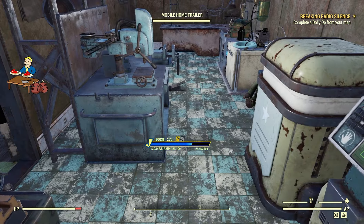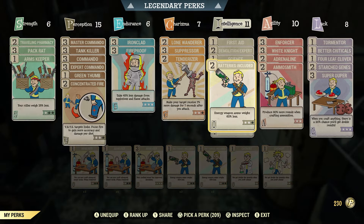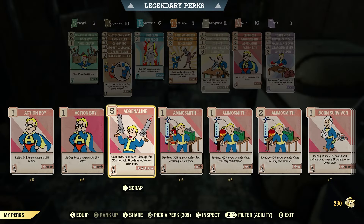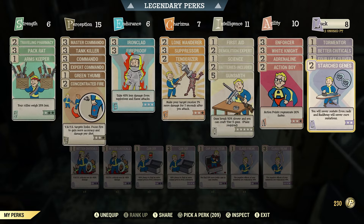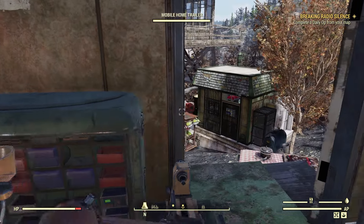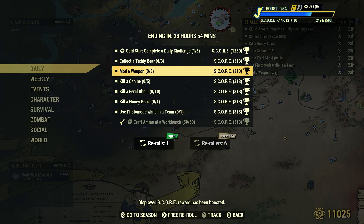Just an FYI — just don't forget to put your perk cards back the way you had them, because I'm pretty bad for that. There we go. What's next here? Mod a Weapon — 3.